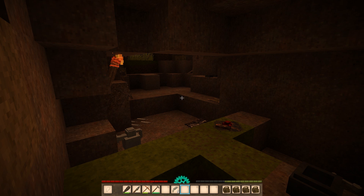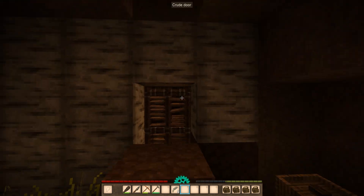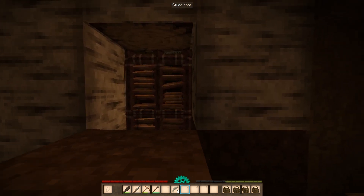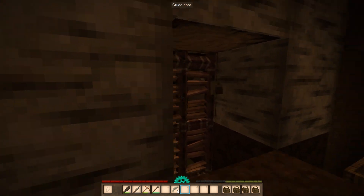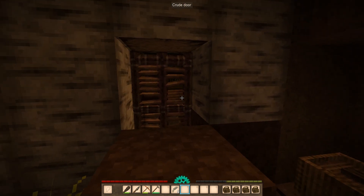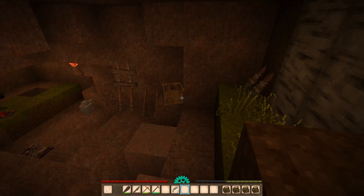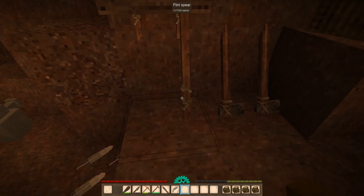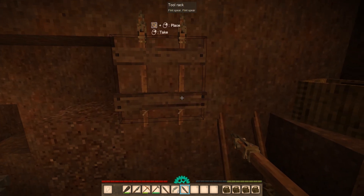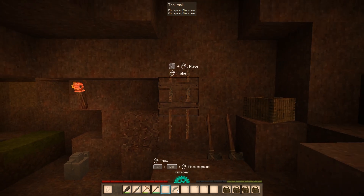Hey everyone, welcome back to another Vintage Story video. I always have to check whether it's day or night. We do see a drifter — a surface drifter out here, maybe two or three. They're just roaming around. You guys told me I can actually fit four tools on a rack, which I didn't realize when I first put them up here, so that's awesome.